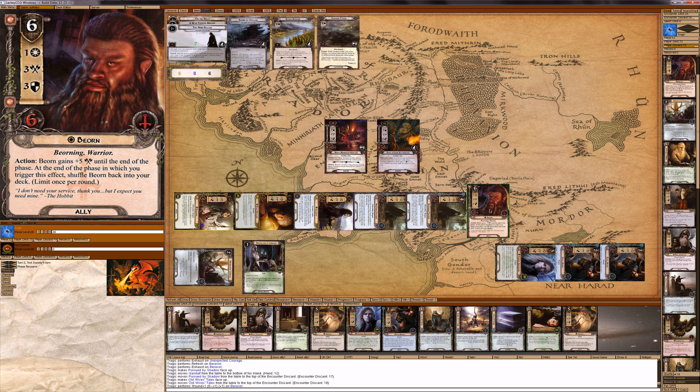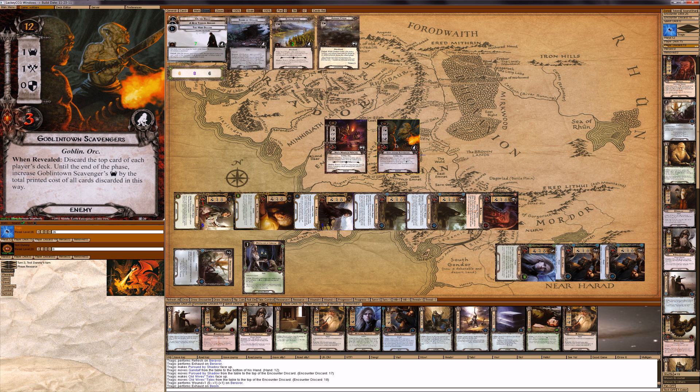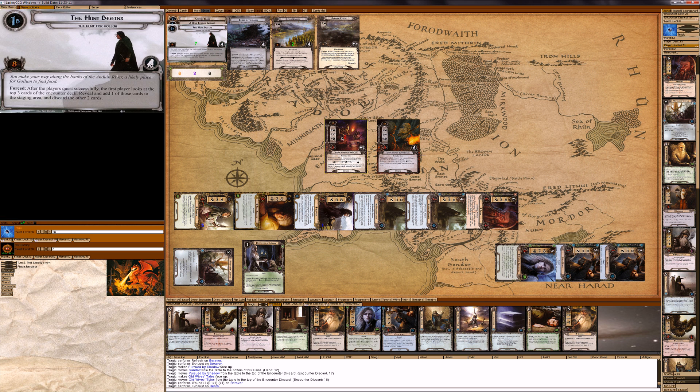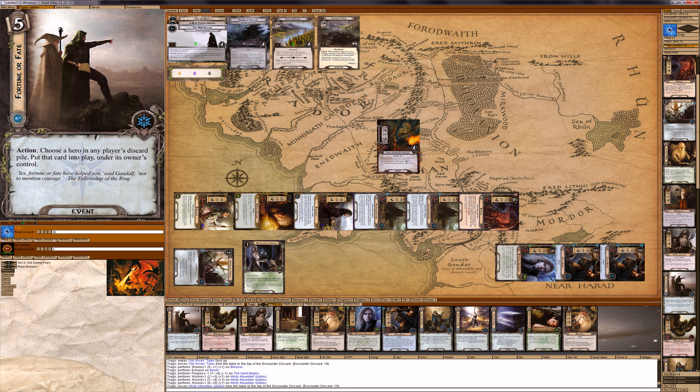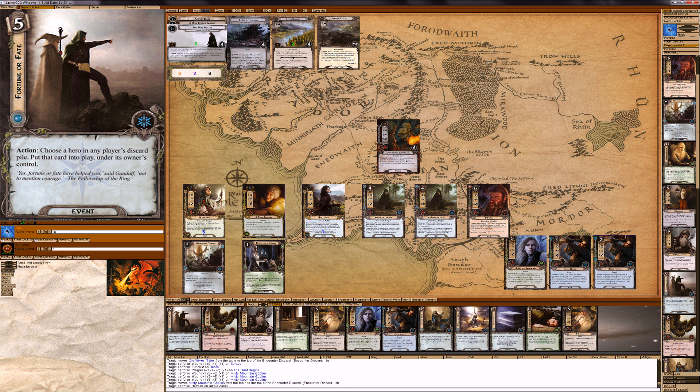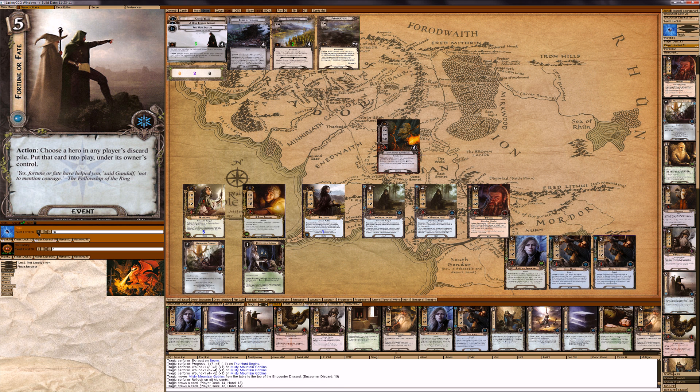I then attack for three and kill this guy. He did attack, so we minus one quest token from the scoreboard, and this guy is now dead. Encounter discard. Okay, so refresh all. Draw, draw. Plus one.